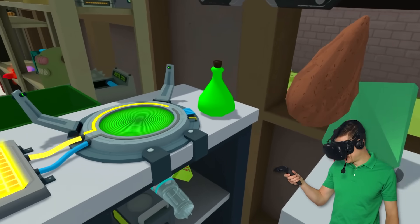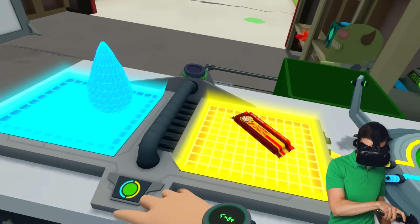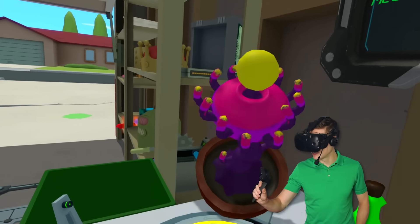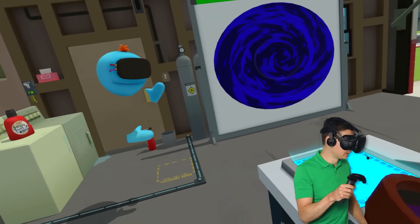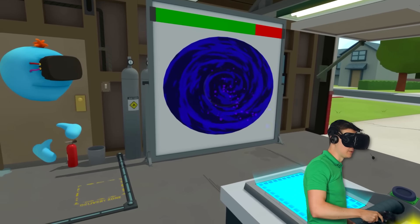Now, this Meeseed comes from a portal and also a giant plant. Can I make an alien plant? I think I can, but that's not where the Space Seed comes from or a Meeseed comes from. Alien plant. Well, I'm gonna throw it in. Yoink! A little bit of purple coming out. It did actually work.